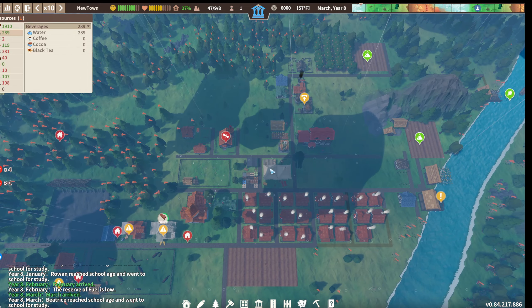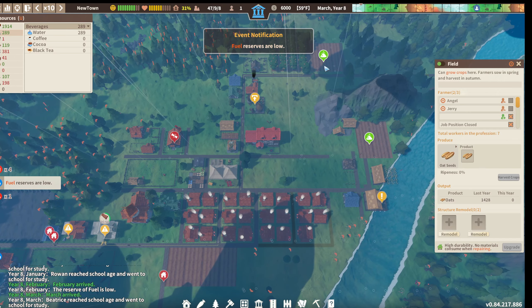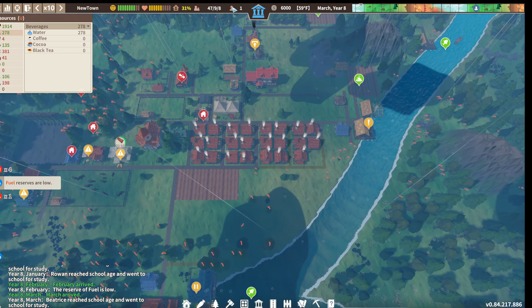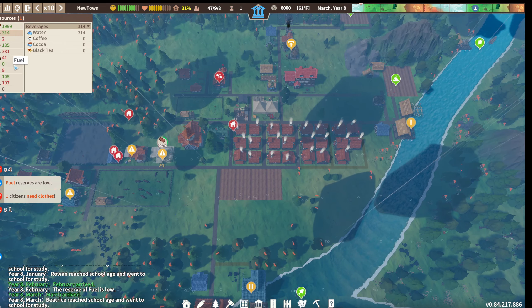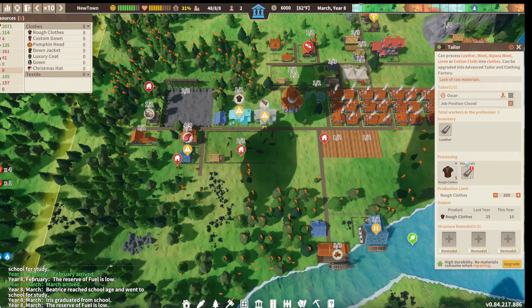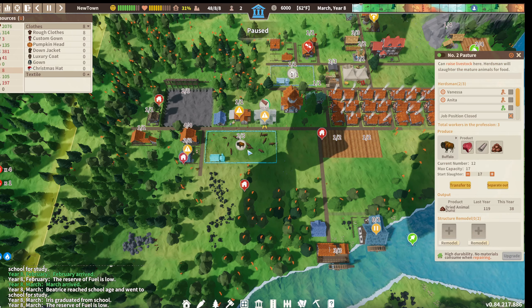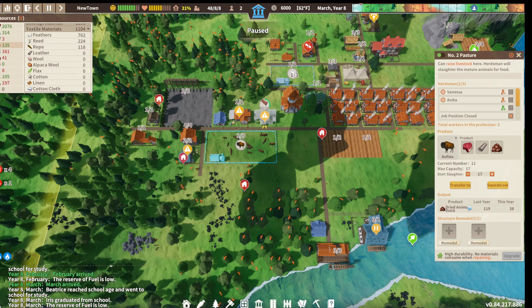We're doing okay on water but it is getting a little bit thin. We do have an additional laborer. Let's take a look - looks like we might be out of leather or low on leather. We are out of leather. This building is supposed to be producing leather, but there doesn't appear to be any left.